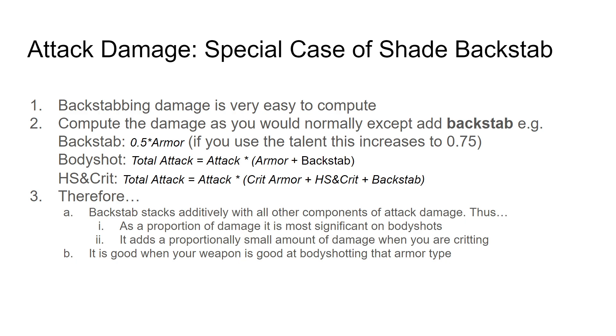Backstabbing is Shade only, so if you don't care, move on. But the bottom line with the backstab is it's yet another unique component added to the additive portion of the formula. Basically take your base damage, halve it, then add it again — so it's an overall 50% damage modifier if you're backstabbing. But if you're critting, it's a lot less.